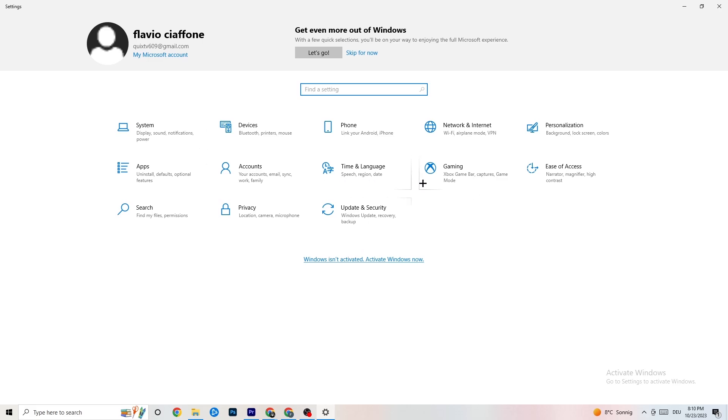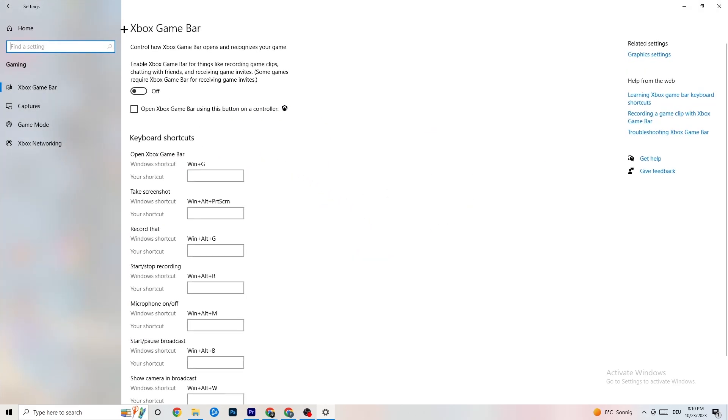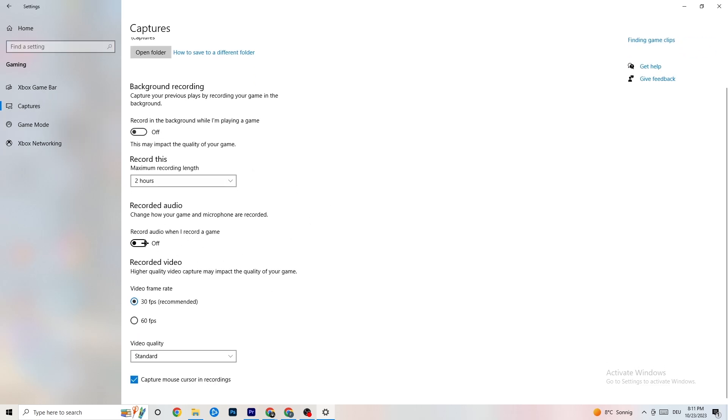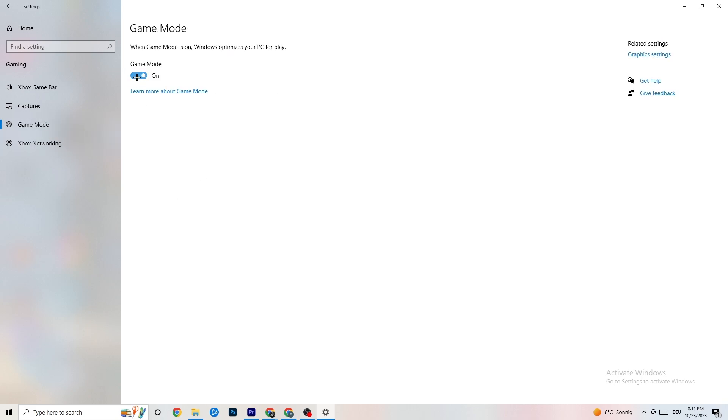Now click into 'Gaming.' You'll see Xbox Game Bar — turn this off, you don't need it, it will just drain performance. Go to 'Captures' and make sure that is also off, because something running in the background could cause mid-game crashes, prevent the game from starting, or cause FPS stuttering. Then check 'Game Mode' — for some people it works better on, for others off, so just try it out.